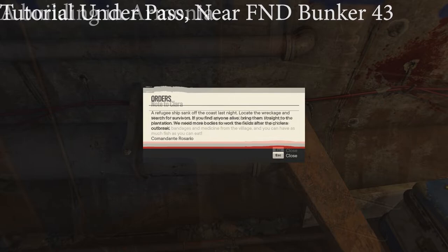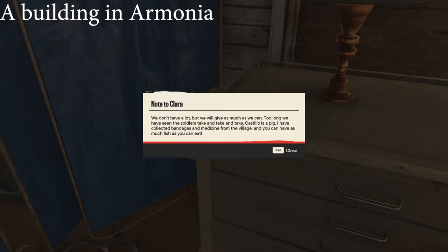Note to Clara: 'We don't have a lot, but we will give as much as we can. Too long we have seen the soldiers take and take and take. Castillo is a pig. I have collected bandages and medicine from the village, and you can have as much fish as you can eat.' — Crumpled Napkin.